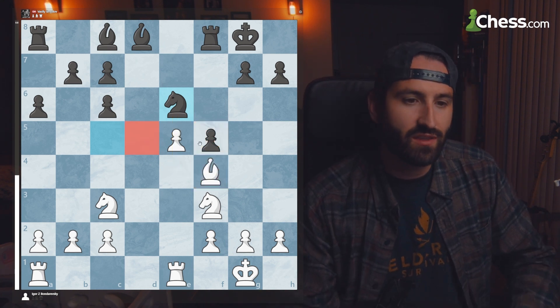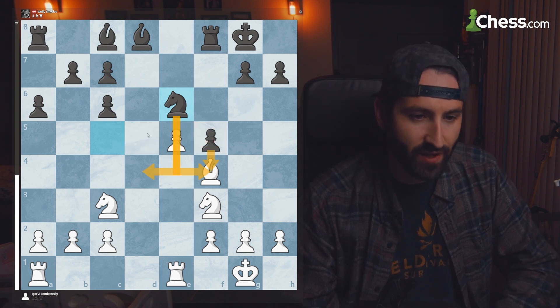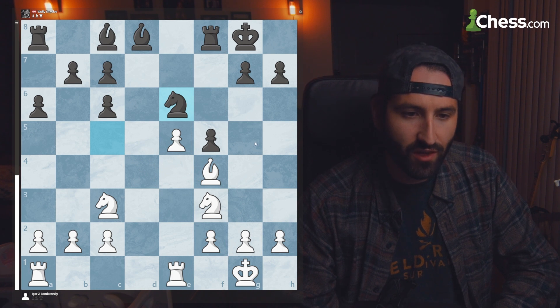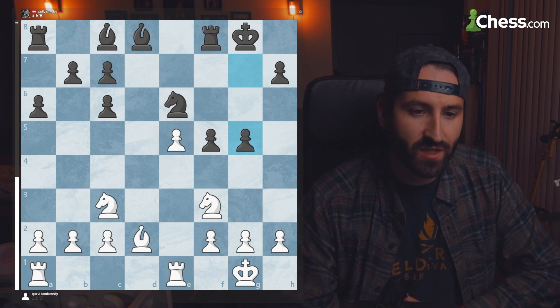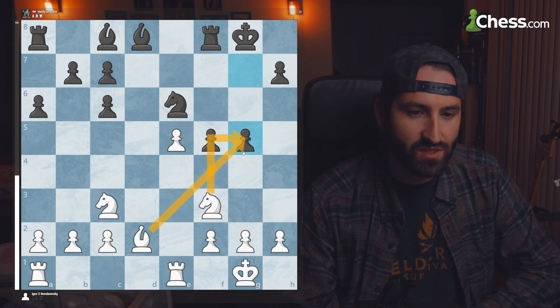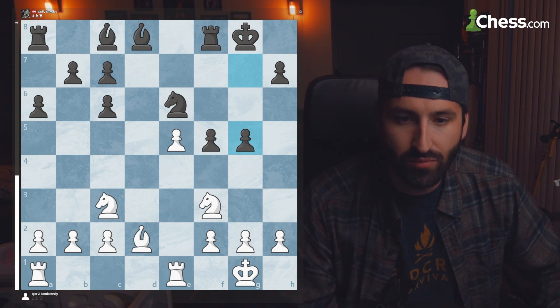A lot of times you'll see this knight placed with two pawns nearby — it covers those two advancement squares, and if you have another pawn on g5, the knight can defend that as well. The bishop drops back after being attacked by the knight, and now with the knight defending this pawn, the pawn is adequately protected as black goes for the attack, even leaving the king vulnerable.